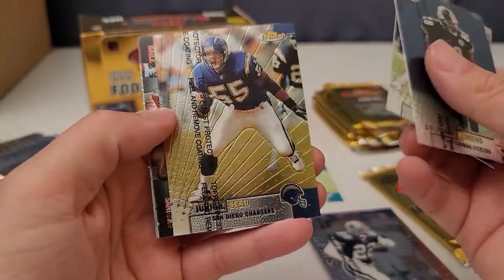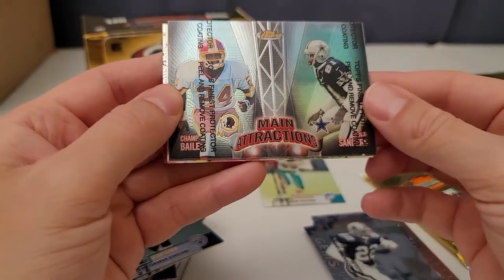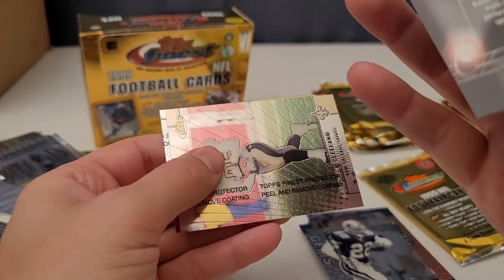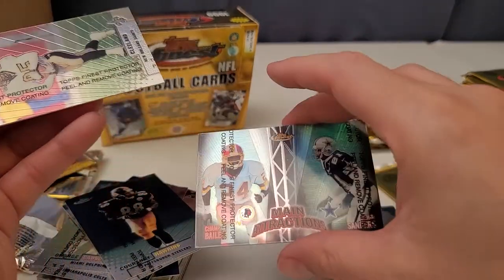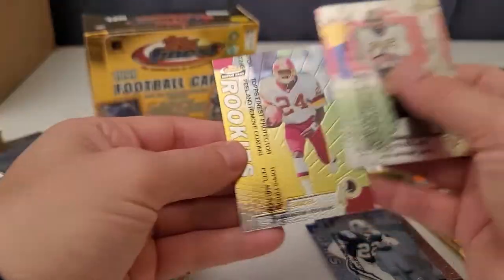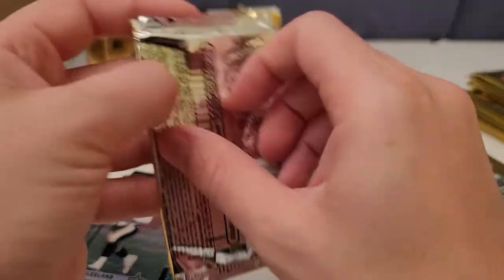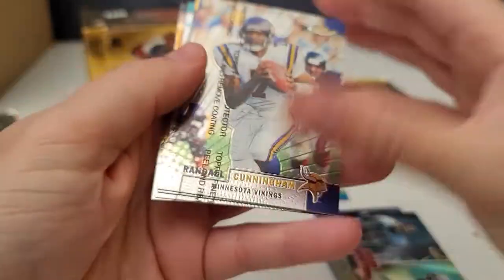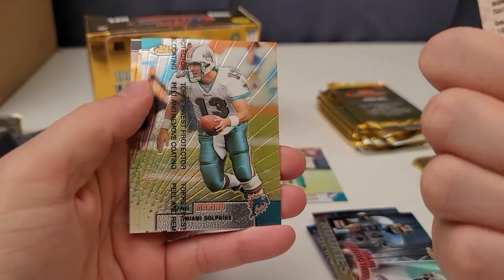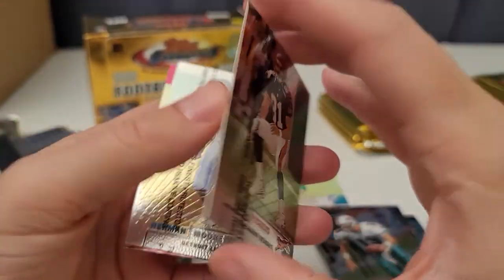I don't think there's a huge number of cards in this set, maybe under 200. Courtney Hawkins, Mark Brunell, Junior Seau. Champ Bailey — I think this might be his rookie year. And Deion Sanders. Wow! Let me double-check. Yes, it is his rookie card — there's a Champ Bailey rookie right there. I'll put this in the cool pile. He was a great corner for several years — probably five years at the top. It's hard to be the best corner for a long time.